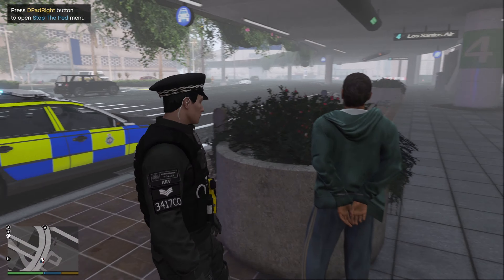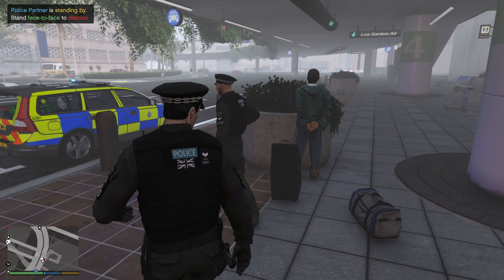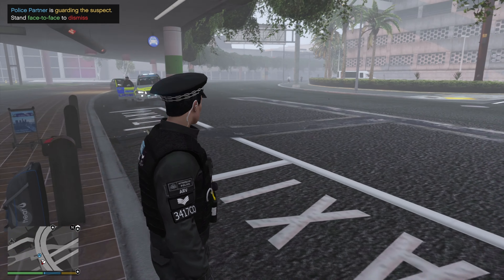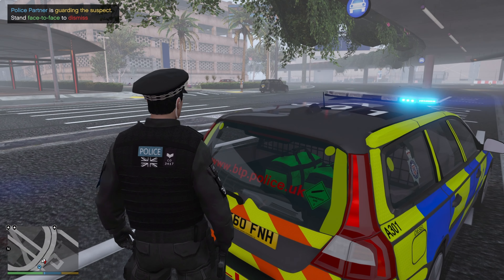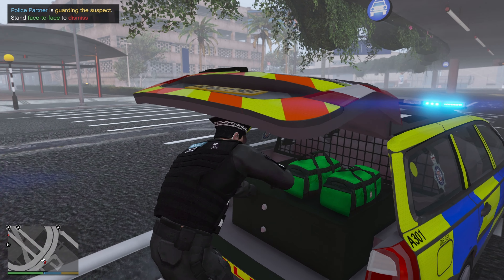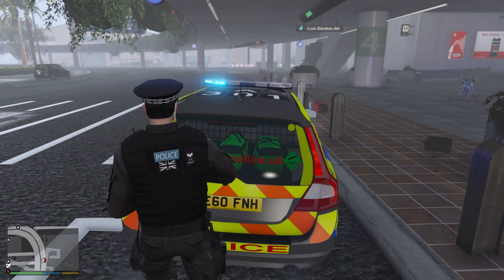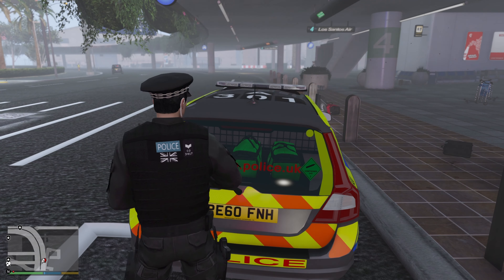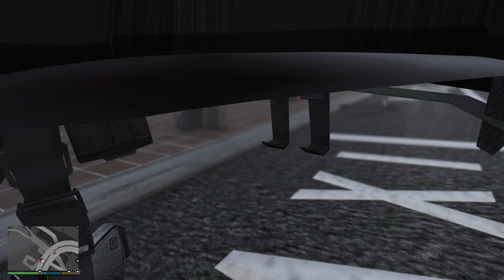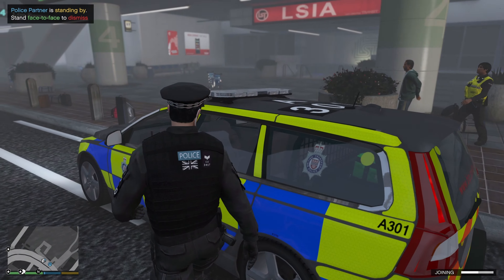That's the first suspect dealt with — dealt with that pretty quickly, and our partner doesn't look to be shot or anything. We probably should have got the G36 out straight away. Okay we've got the kit we need for the G36 so we'll just pull it back away. We're going to hand them straight over to firearms officers — firearms is back up.